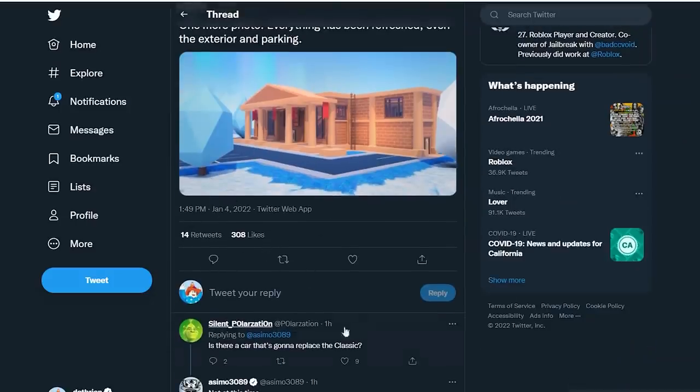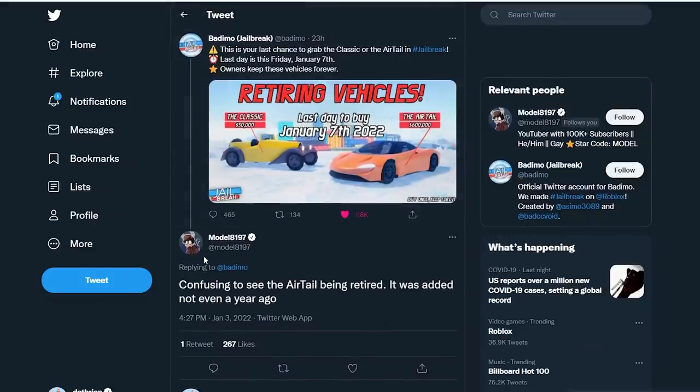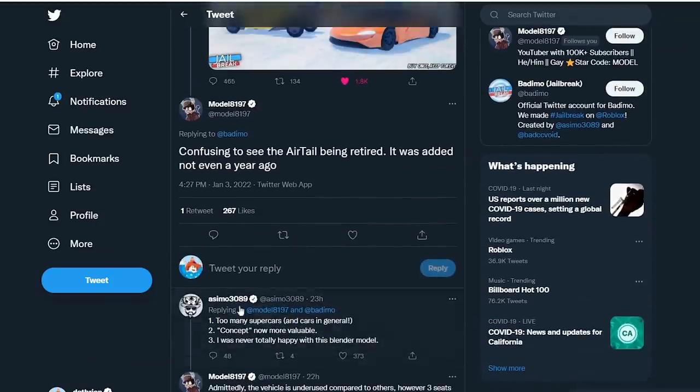Asimo answers the question about whether the Classic Car will be replaced in the museum, saying 'not at this time.' There's also a good question about why the Air Tail is being retired since it was added less than a year ago — around March 2021, only about 10 months ago. Usually retired vehicles are a few years old, so this is like the newest retiring vehicle, which is quite odd.